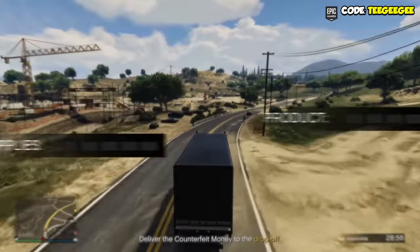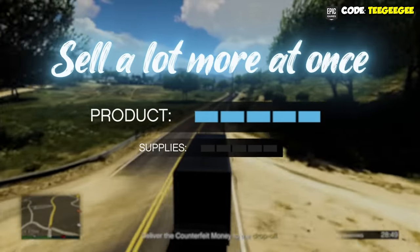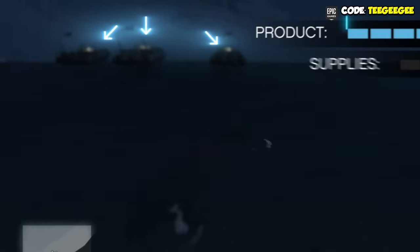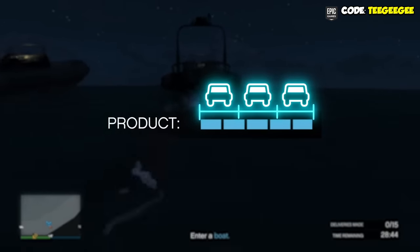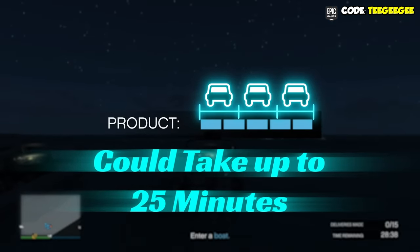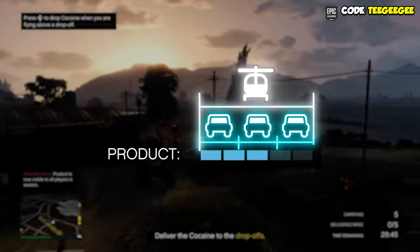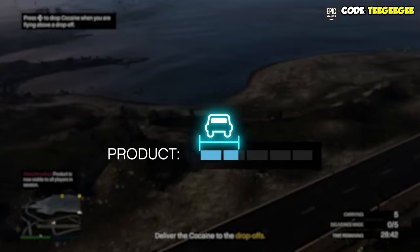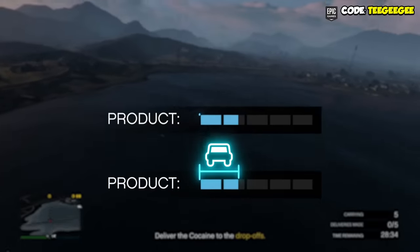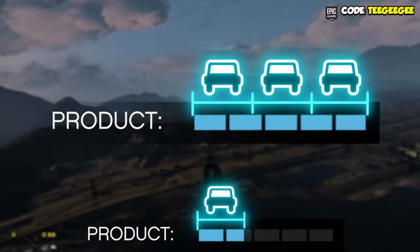There are a few different strategies on when to sell your product. Some players like to let it fill all the way up so they can sell a lot more at once. However, a full business will normally give you three sell vehicles, which means a single sell mission could take up to 25 minutes to complete solo. Other players prefer to sell when there's only about one and a half bars of product, which normally gives you just one sell vehicle and a mission that might only take five minutes. It's up to you whether you prefer more frequent quick missions or less frequent longer ones.